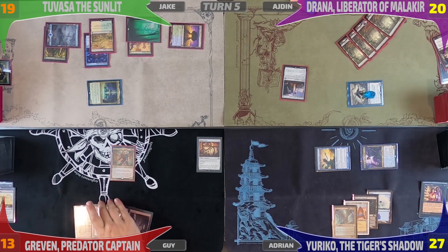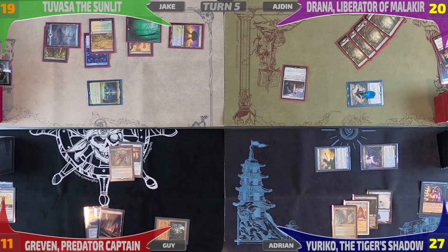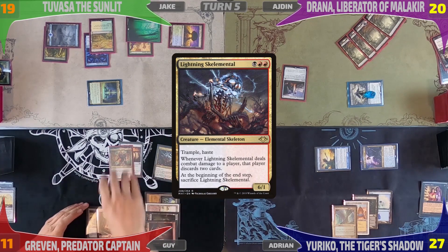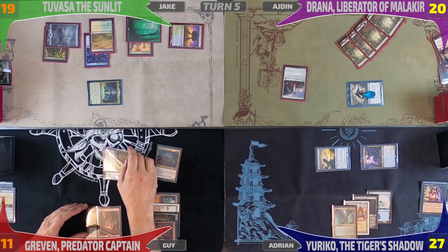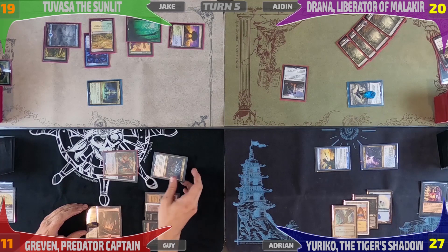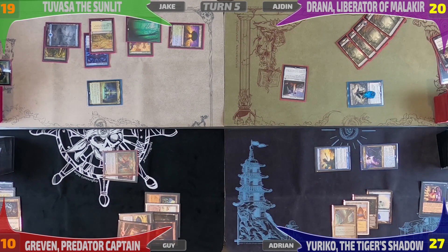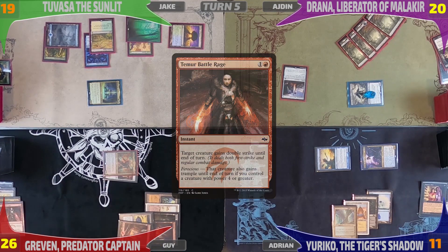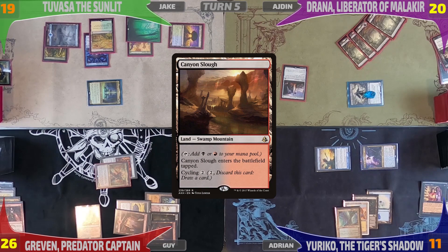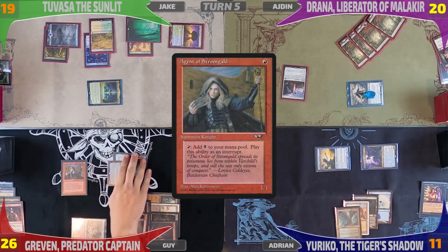Guy taps his Ancient Tomb, losing two life, to attach the Basilisk Collar to Greven. Then he taps some more mana and casts Lightning Skelemental, heading into combat. He attacks me with Greven, then uses Greven's trigger to sacrifice Lightning Skelemental, drawing six cards and losing a third of his life, giving Greven eight power. After drawing those six cards and with me declaring no blocks, he casts Temur Battle Rage on Greven — that drops me by 16 life and he gains 16. He then drops a Smoldering Marsh, taps it, and plays Agent of Stronghold, passing over to Jake.